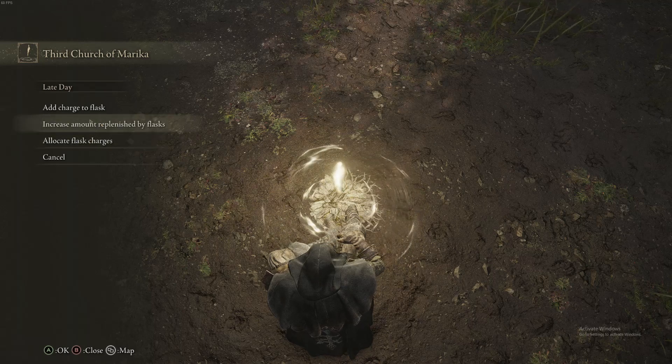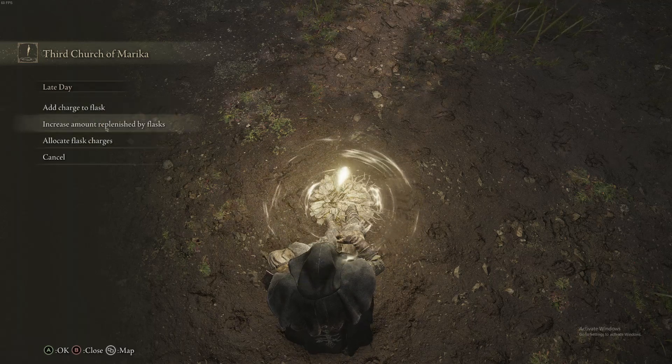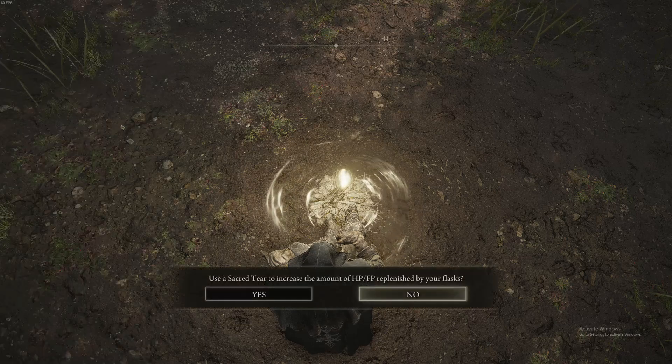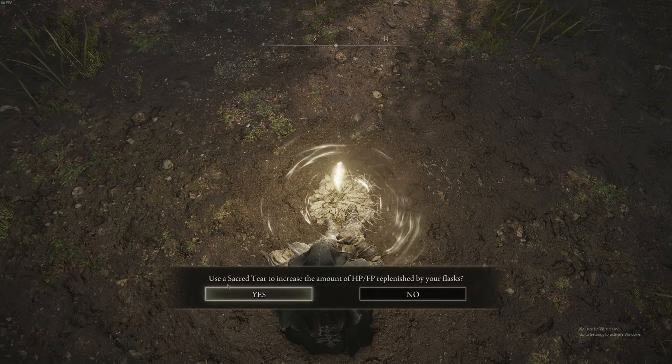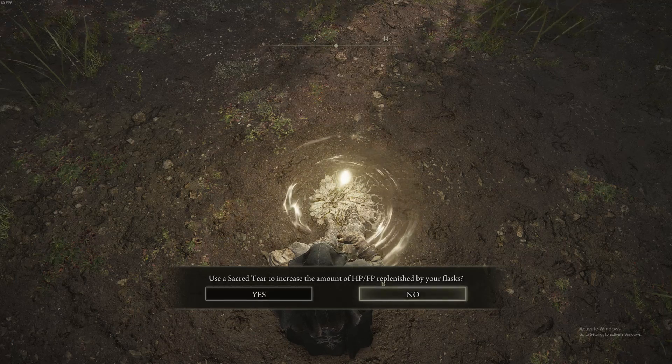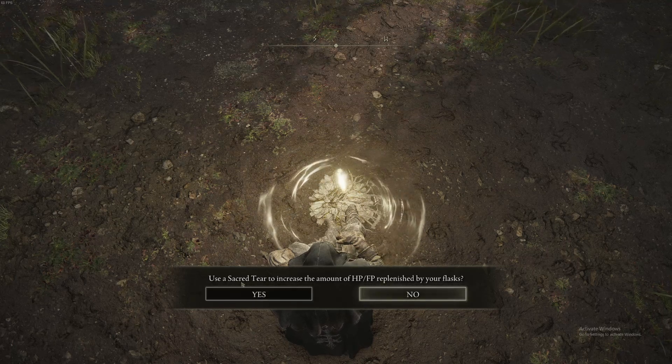You go and click flask — there are options — you can choose 'Increase the amount replenished by flask,' and it says 'Do you want to use a Sacred Tear? Use a Sacred Tear to increase the amount of HP replaced by your flask.' Yes.